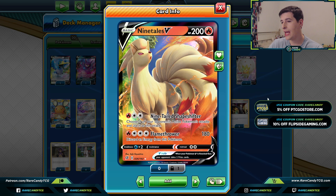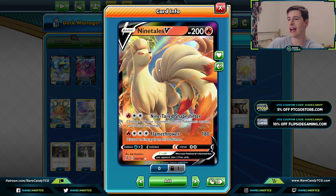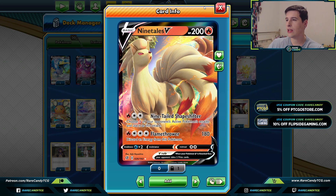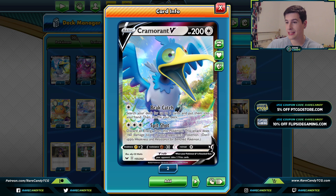The Fire energy also opens us up to playing some other interesting attackers. We have the Ninetales V, most notably for that Nine-Tailed Shapeshifter attack - for a Fire and two Colorless, we can choose one of our opponent's attacks and use it. You can easily power this up since it has a generally colorless attack cost; use Tar Generator and then just attach for turn to get Ninetales going. We also have one copy of Cramorant V for that Spit Shot attack - discard all energy and do 160.